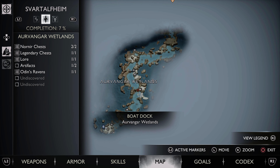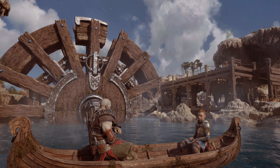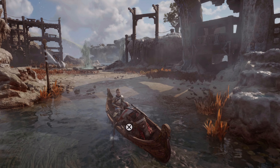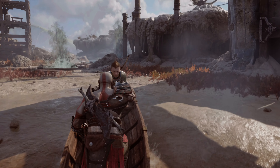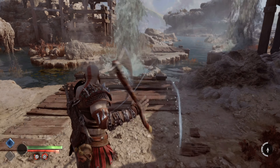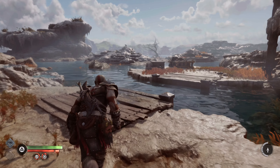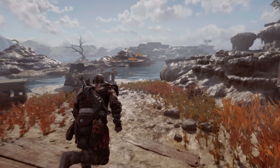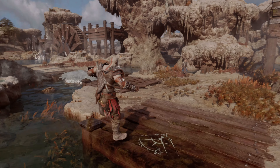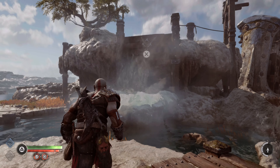The first one is located by the whale that blocks your path on this part of the map. To solve this one, you will need to find and destroy the three hidden seals in the area. The best spot to discover all three is using the nearby geyser.